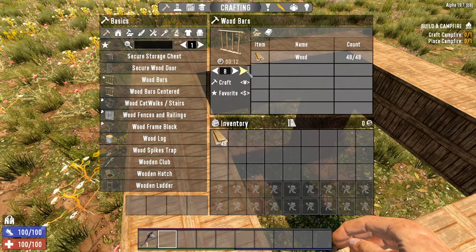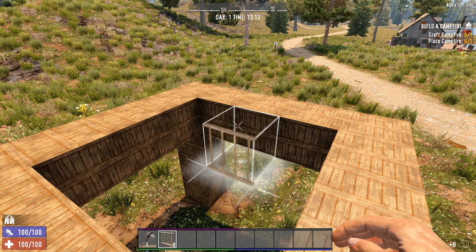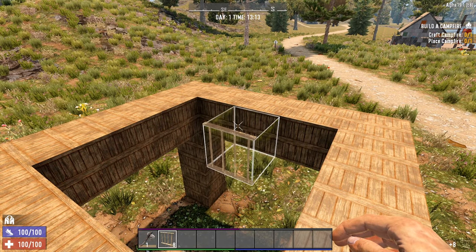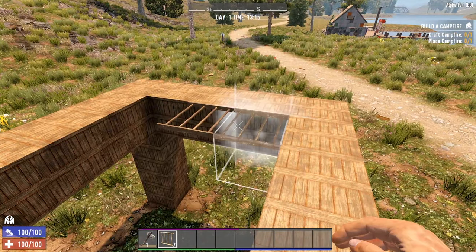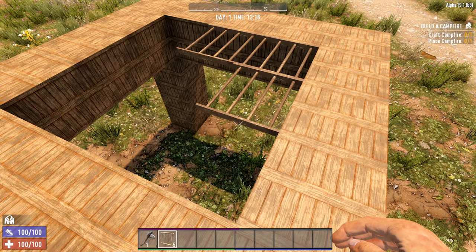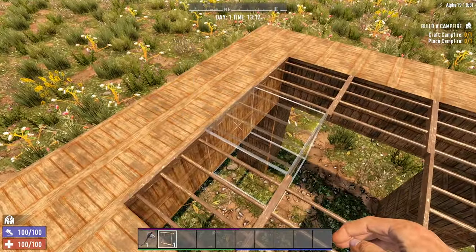To finish off the base, build yourself 8 wooden bars and then with them equipped hold the R key in order to select the advanced placement option. Use the left mouse button to cycle through the different placement options until you find the one you are looking for.